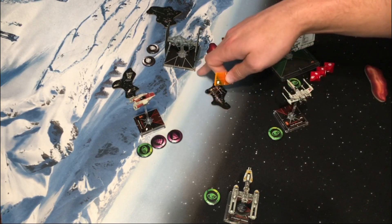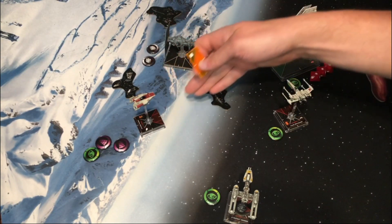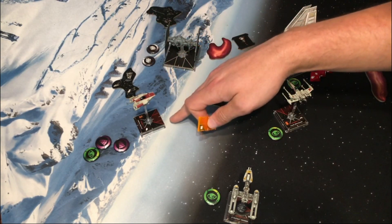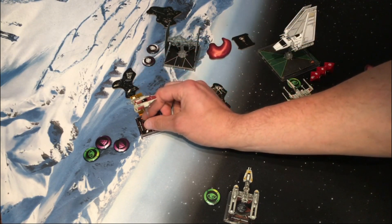When Ubel's shot tractored Arvel, Ubel gets to decide whether to barrel roll or boost. In this example, Ubel tries to barrel roll Arvel in a direction that won't fit — it's going to hit the rock. If the opponent declares a barrel roll direction and that barrel roll fails because it overlaps a ship or obstacle, it fails. The ship is returned to its original position and is not repositioned.